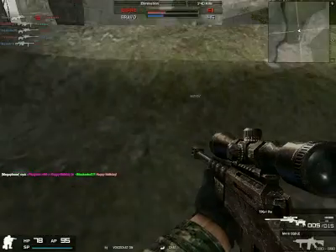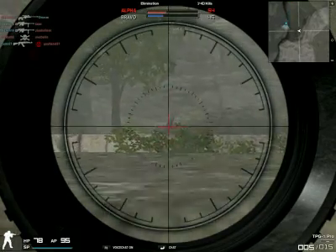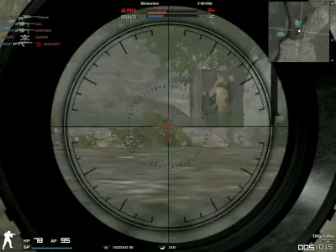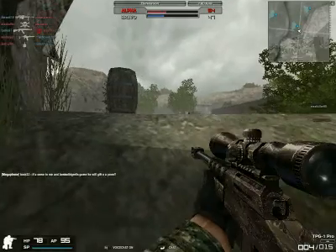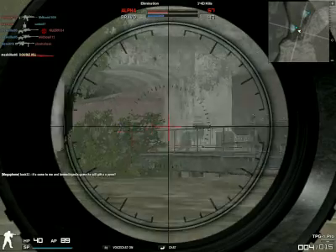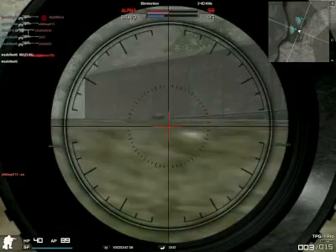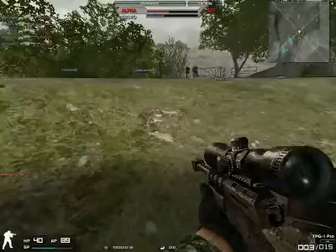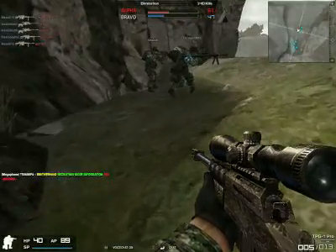Ooh, the TPG1 Pro. Let's see if I can review this real quick — still a mini review here. TPG1 Pro, as you can see, different scope. Scope is much better. Same stats except for portability, which is a bit higher as I already said. That and the scope and the camo is really the only difference. The camo looks really good. If someone could gift me this so I could actually review it, that'd be really cool.